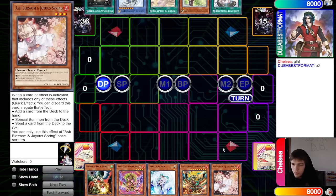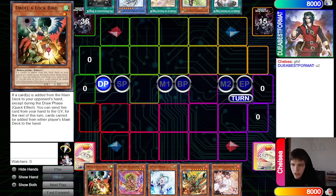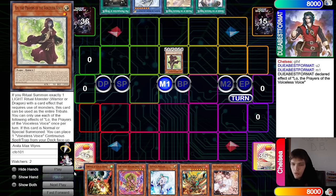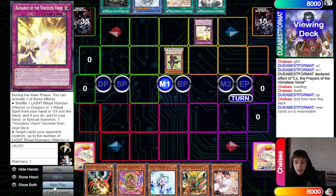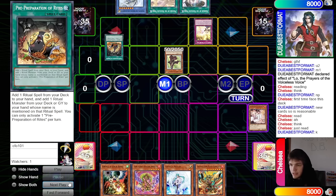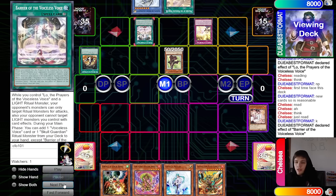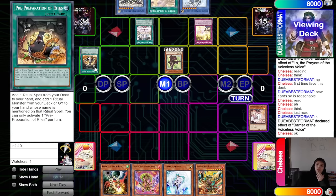41 versus 40 opening hands. We have Droll, Arvata, Veyler, Garunix, Ash Blossom. They have Barrier, Low, Prayer, Sir Arvis, and Pre-Prep. The opponent normal summons Low, activates its effect, then activates Pre-Prep. We go Ash Blossom on that, then Barrier effect searches Skull Guardian — which makes you think: was it even worth Ash Blossoming?